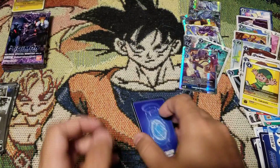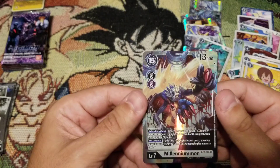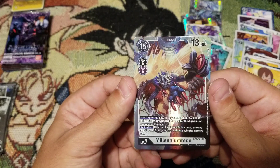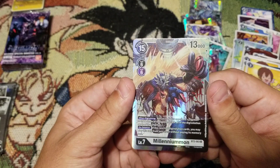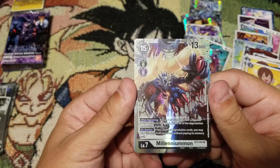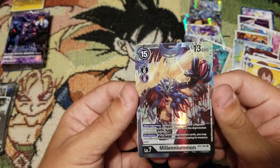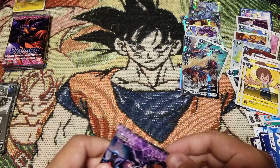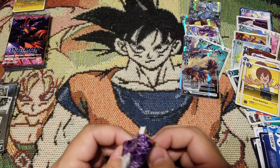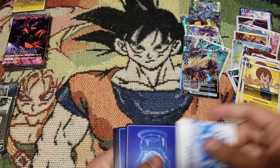We haven't seen Lily yet - Kairi - and oh my god, yes! Milleniumon! Wow - 'Return one of your opponent's Digimon to the bottom of their deck; trash all Digivolution cards of that Digimon. If this card had Digivolution cards, you may play this card from your trash.' Wow, okay. I have to calm down - this box, holy crap!